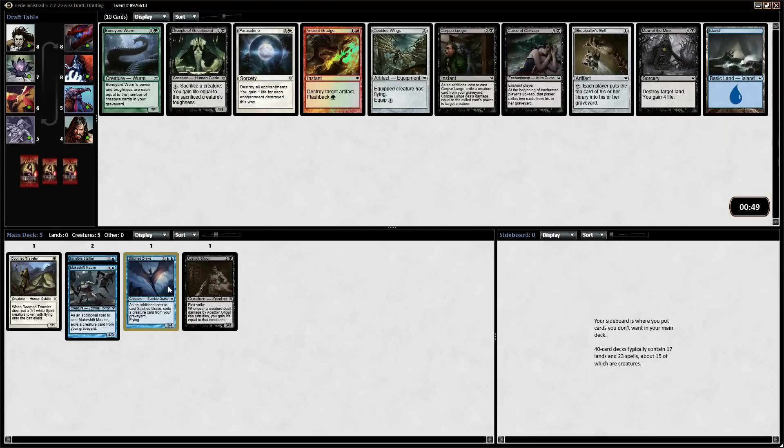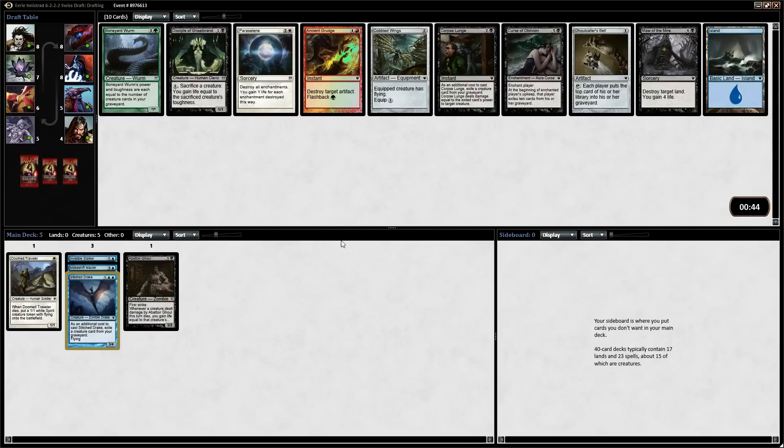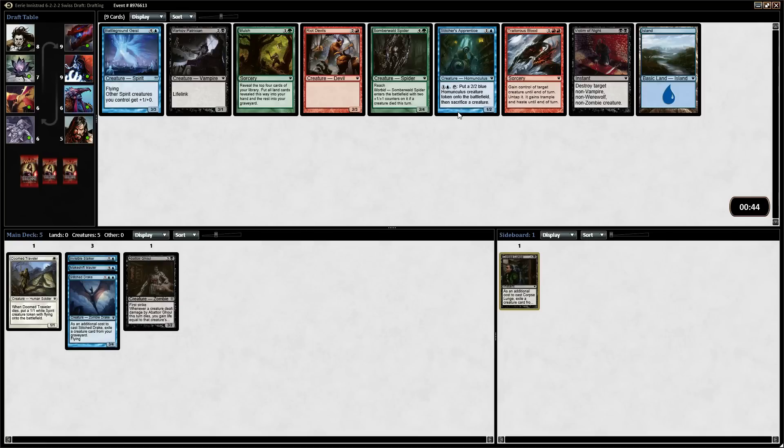Blue seems extremely wide open, and now when I say that — it's completely gone out of this pack. We also have a Corpse Lunge, which isn't bad, and a Boneyard Worm. A Boneyard Worm is a little hard to get going. This pack is actually pretty weak. A Boneyard Worm isn't bad when you get the zombie strategy with Makeshift Maulers. Disciple of Gristlebrand can actually save you versus aggro decks. I just think it's the Corpse Lunge — and that's a pick I'm not too happy with.